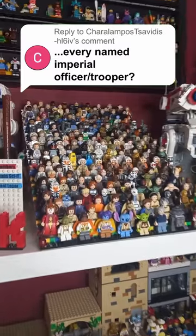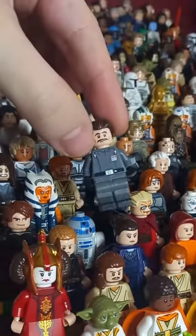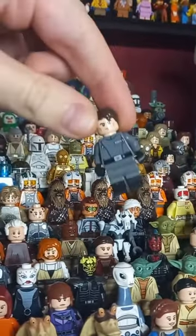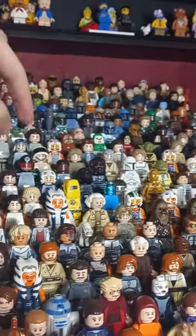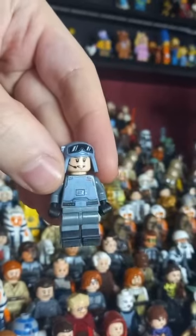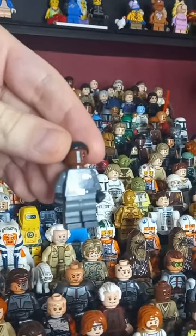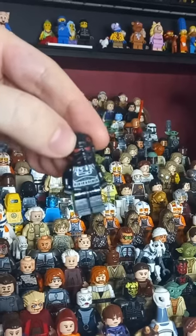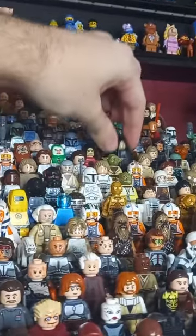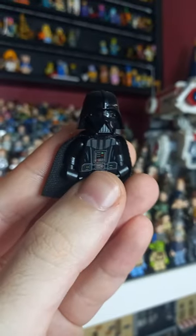Let's take a look at every Imperial named ranking official in my collection. Starting with Yularen, who appears in Clone Wars but is part of the early Empire. Moving to Admiral Rampart from Bad Batch. Then General Viz from the UCS AT-AT, Admiral Ray Salone from the Squadrons VR game, Iden Versio from Battlefront 2, and the 9th Sister from the Jedi game franchise. And of course at the top of the food chain: Emperor Palpatine himself and his apprentice, Darth Vader.